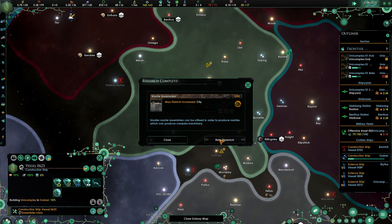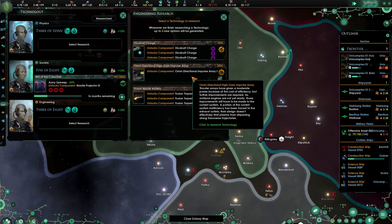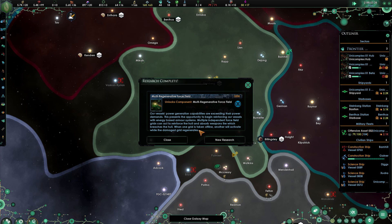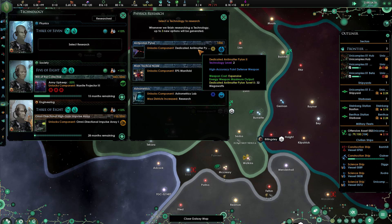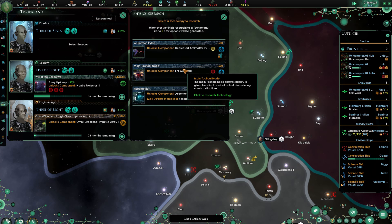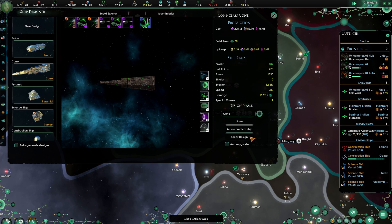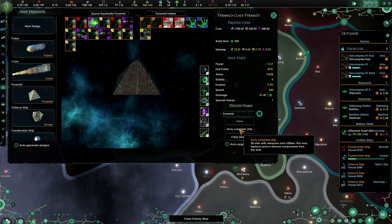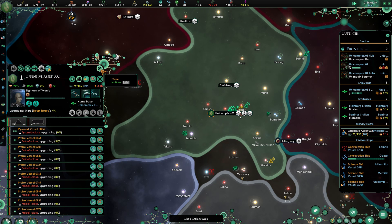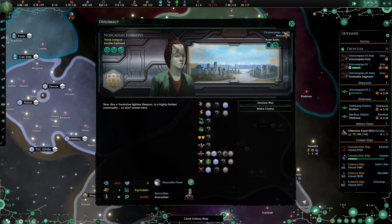We've increased the max districts — the number of cities we can build. Torpedoes, omnidirectional impulse array, die cobalt charge — let's get the impulse array. We finished multi-regenerative force field, dedicated antimatter pylon two, astrometrics lab or EPS manifold — let's go with the EPS manifold, that sounds fine. Let's check out our ships — yeah, we got a bit of an upgrade there. Can we afford to upgrade these guys? We can. Let's go ahead and get those guys upgraded. The 2.1k fleet is actually inferior.